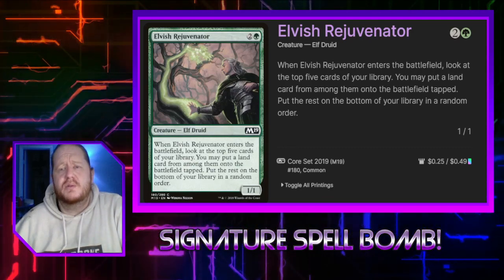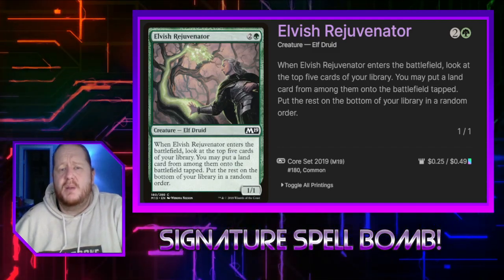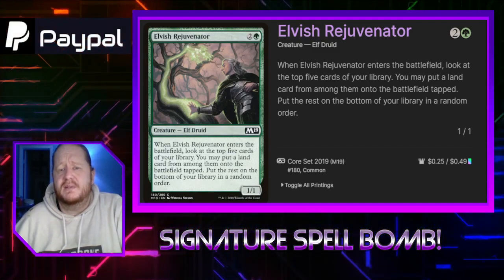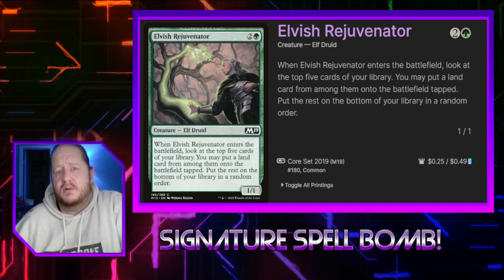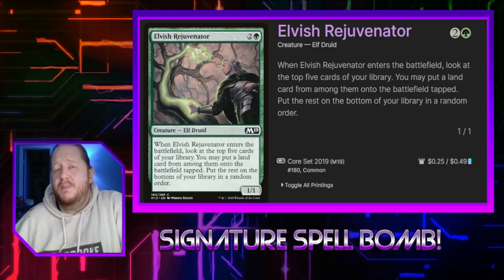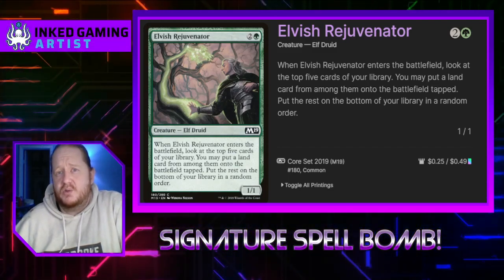Elvish Rejuvenator for 2 and a green is a 1/1. When it enters the battlefield, we look at the top 5 cards of our library and may put a land card from among them onto the battlefield tapped. We put the rest on the bottom of our library in a random order. This says land, not basic land, so that might change people's opinion of it for certain decks.